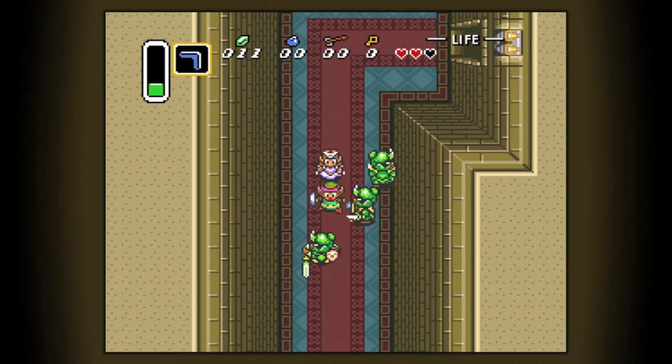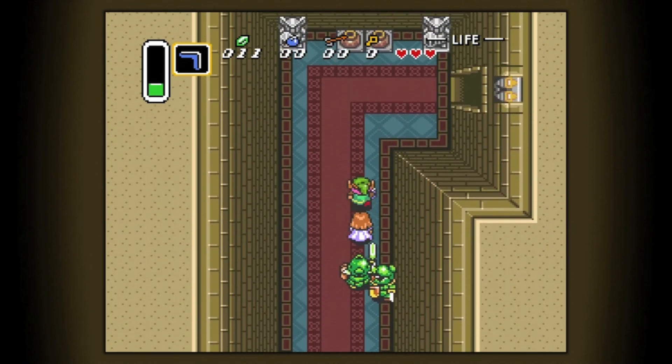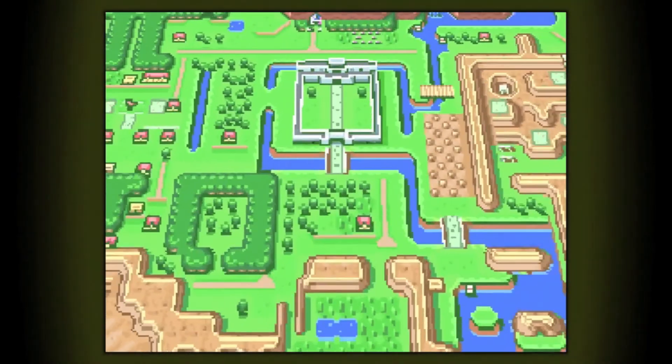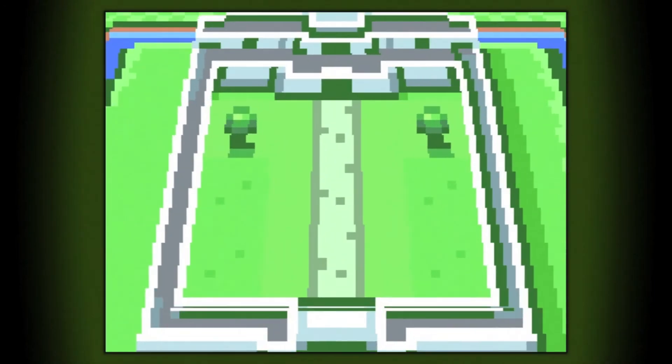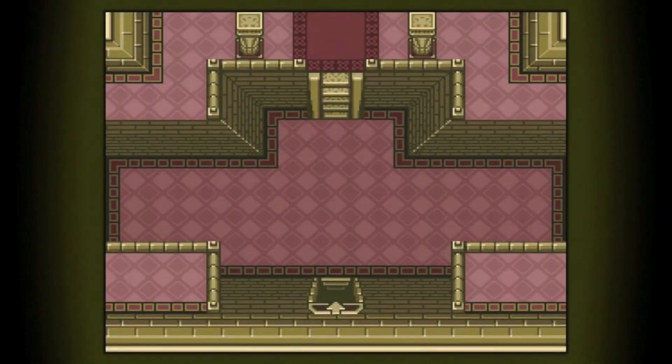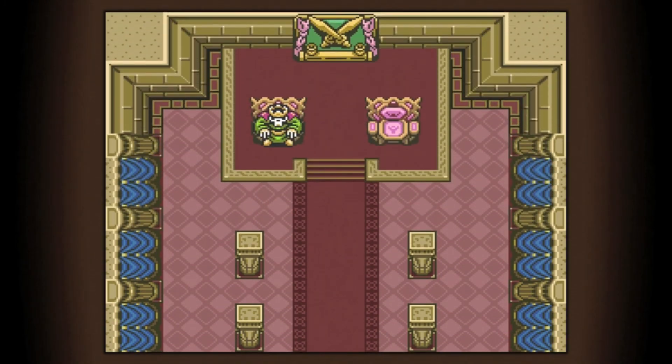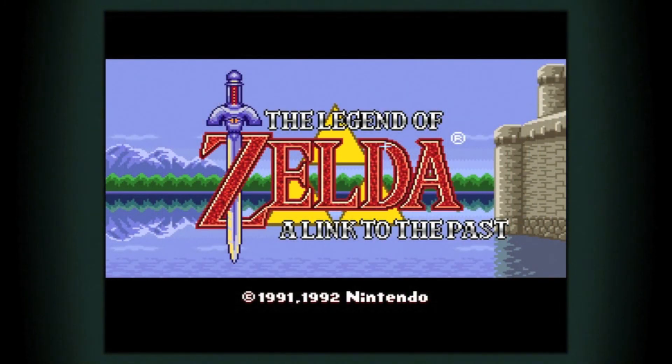If you want to grab your audience's attention, you need a great hook. This is one of the first rules of storytelling. The first page, scene, or sequence of a story is critical to setting up the characters, world, and narrative that we need to become invested in. And few video games do this better than The Legend of Zelda: A Link to the Past.